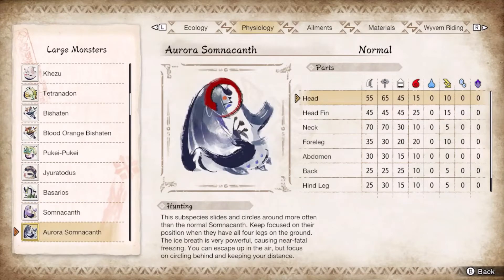Frostfang Barioth is hard mode Somnacanth. Most ice attacks blight you and it's a combo maniac. Ready stance enables you to bulldoze through its shenanigans and keep up pressure with your flaming buzzsaw. Grab an additional wirebug for ready stance insurance. Focus the headfin to output high damage and gain the KO. Guard negates all frost attacks and serves as a safety net should ready stance fail.